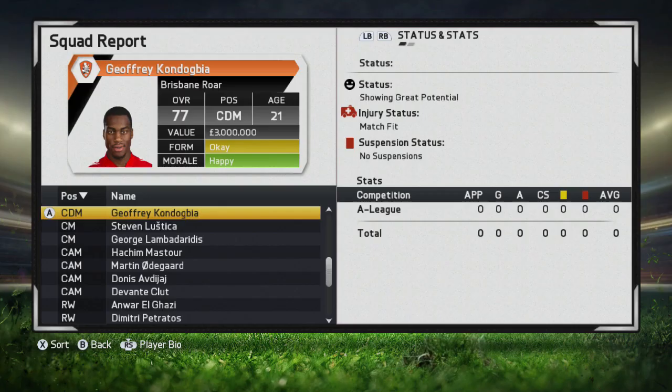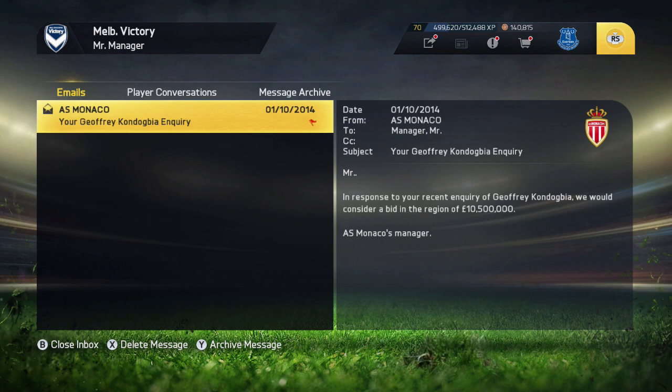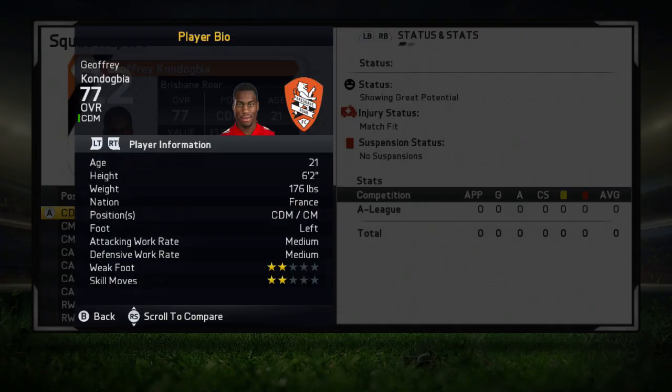At the start of career mode, Kondogbia is a 77-rated center defensive mid, 21 years old, and showing great potential. He has a real value of 3 million; however, when you send an inquiry over to Monaco they're going to say 10 and a half million. I would say you can pick him up for roughly 6 to 7 million if you play your cards right.